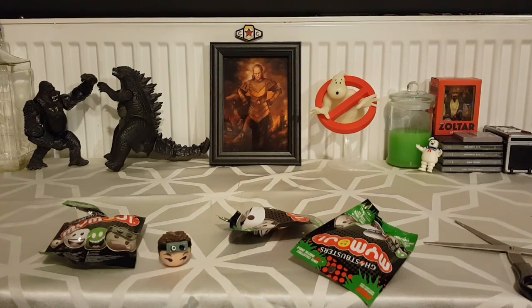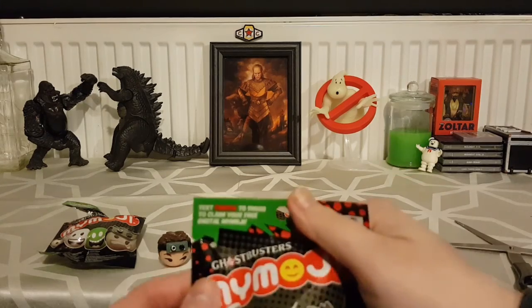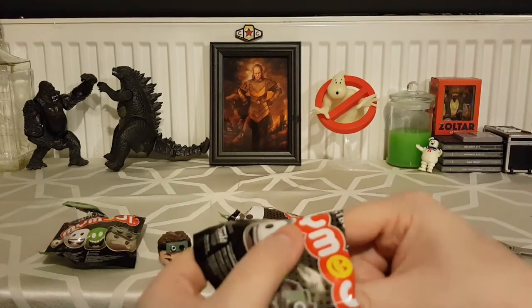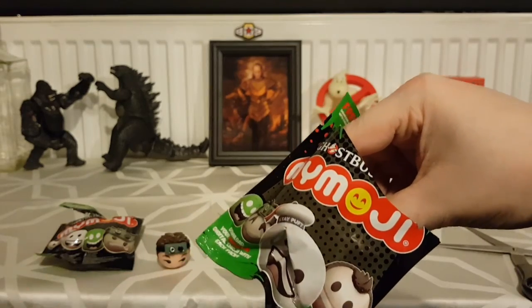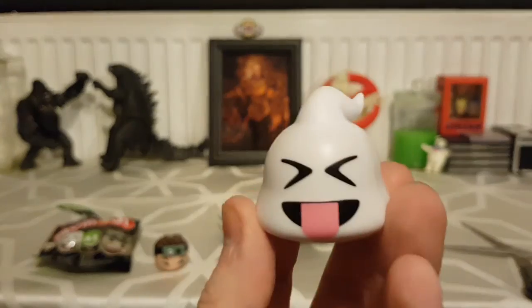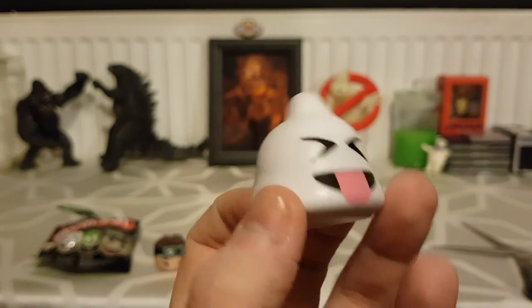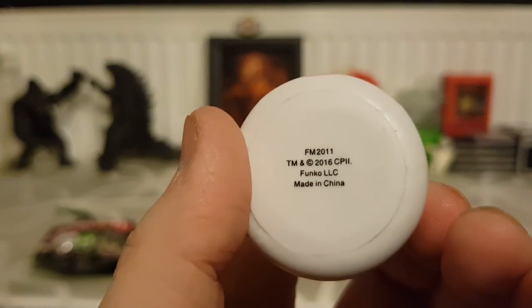Which one shall we open first? This one or that one? Let's see if I can feel — this feels like a ghost. I think I've got Mowgli. Yes — Mowgli! For people who don't know, Mowgli is the Ghostbusters logo ghost. I actually do quite like that one — it's pretty funky.